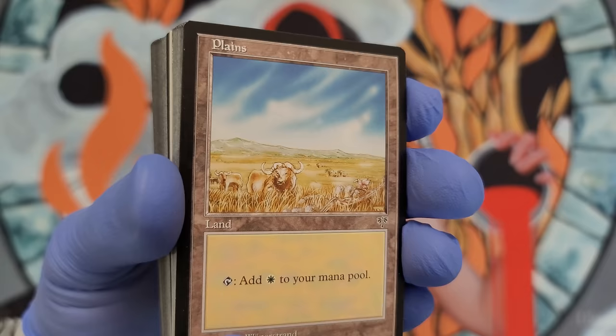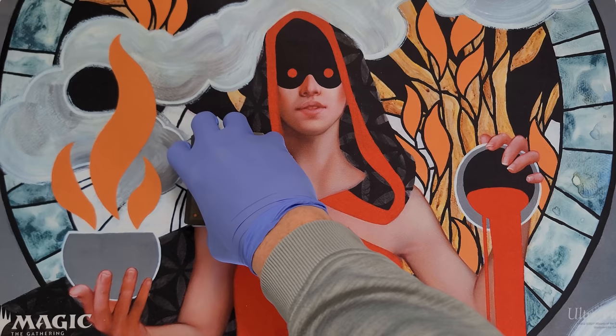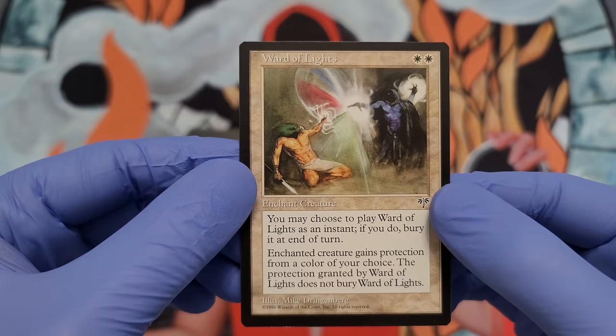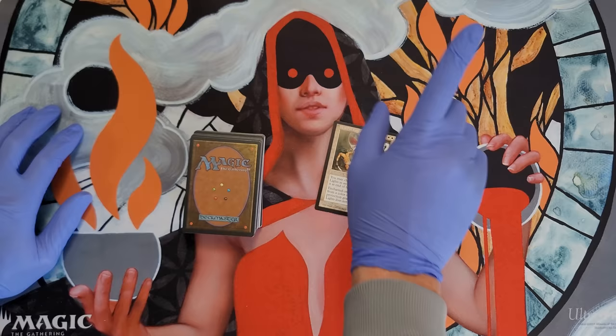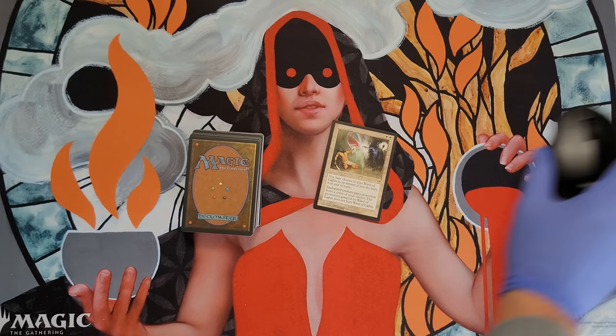Aren't all the rares like right after this? I watched another guy open these because it's been so long since I've done it, but I can't be certain. So I'm going to start from the bottom and start flipping. Ward of Lights shows up — I feel like I need to stop and check if that is a rare or not. Ward of Lights... that seems like it would be a rare. Oh, that's a common. Okay, we're on a good path then.